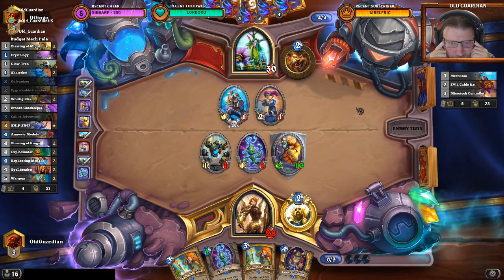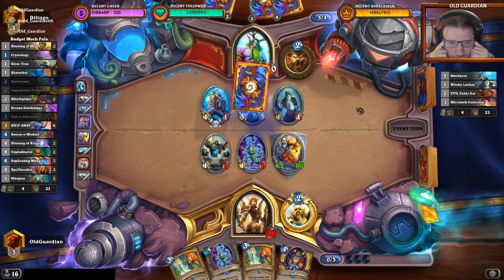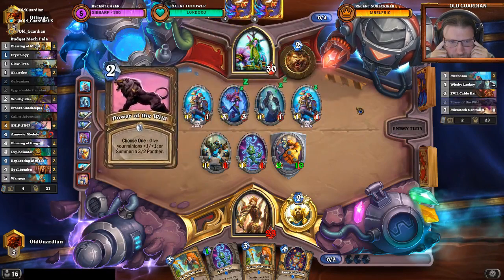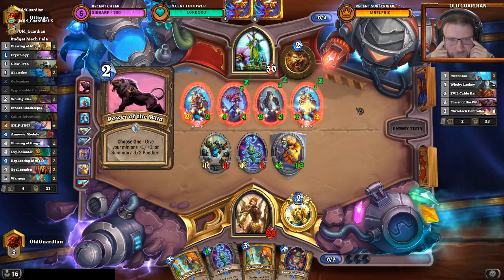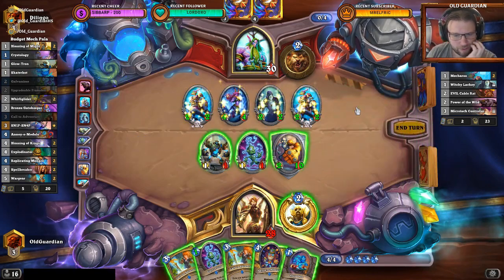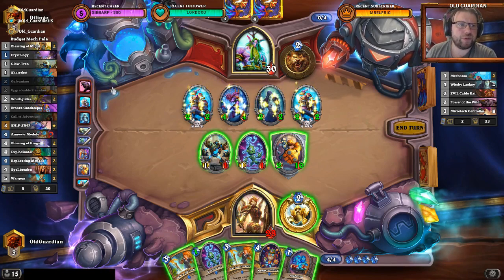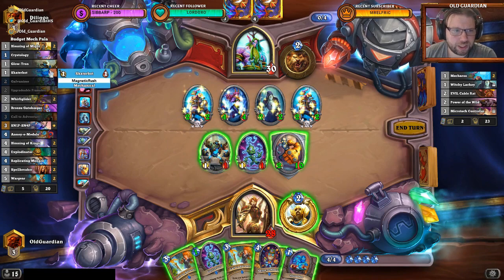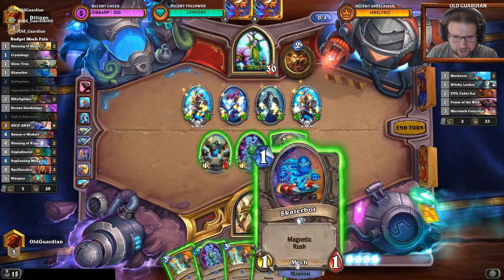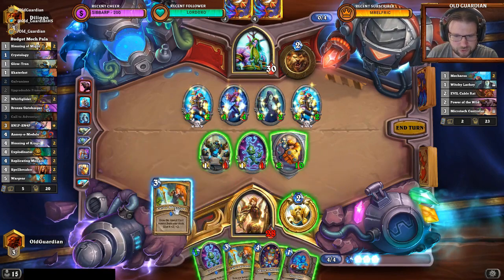It's unlikely for that deck to have silence effects. I could play Call to Adventure which will draw either Glowtron or Skaterbot as a 3-3. Then I can do Galvanizer-Skate type play, Glowtron as a 3-5. Let's go to Adventure here. Glowtron, please. There's my 3-5 Glowtron. Then I can play my one-mana Galvanizer which will discount the others.